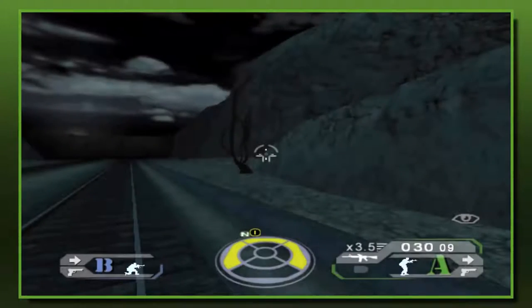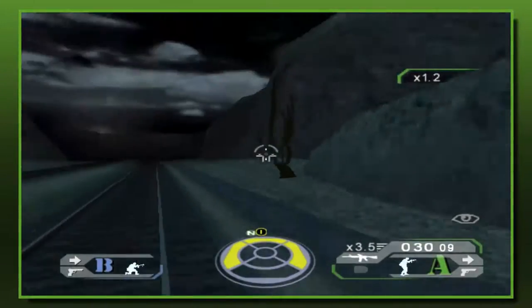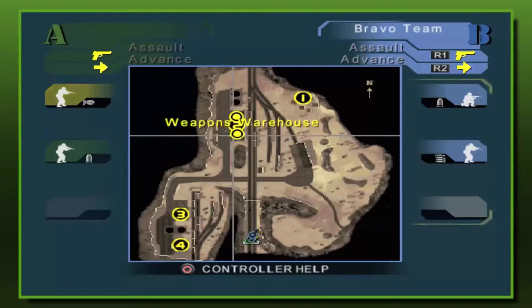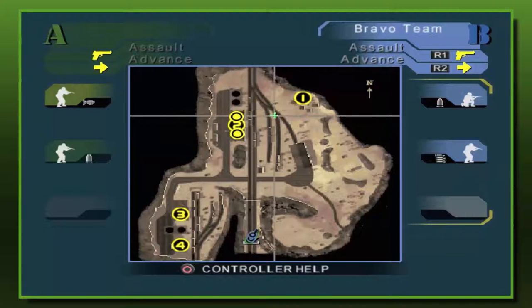What's up guys, Chout60 here and welcome to part 3 of Ghost Recon Jungle Storm. In this mission we are tasked with performing a raid against an enemy occupied train yard in order to demolish a weapons cache. The cache is divided up between two warehouses as seen here.